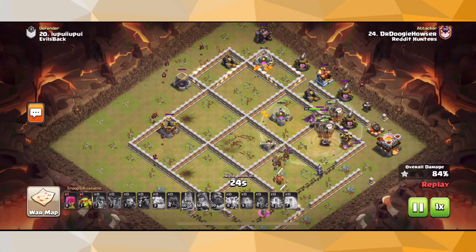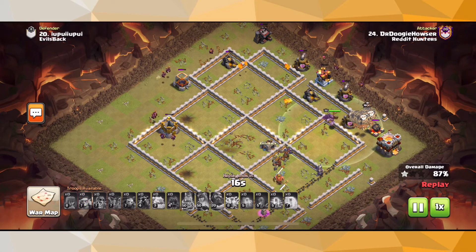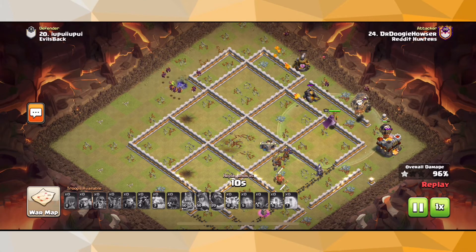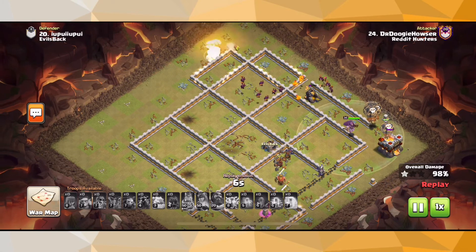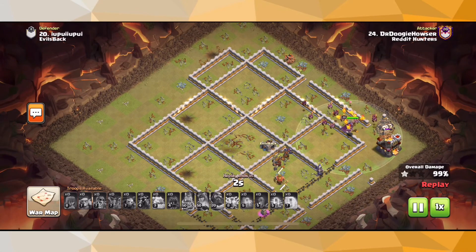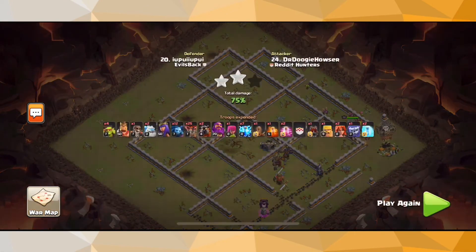With Zap Lalo in general, you want to take out some objectives every single time. Depending on what those objectives are, it can be Clan Castle or Queen. I always suggest you take down the Queen or the Clan Castle — hopefully at least one of those. If you're leaving the Queen up, bring some Skeleton Spells. If you're leaving something else up, bring Poisons. And just like that, that is a brilliant, beautiful 3-star.